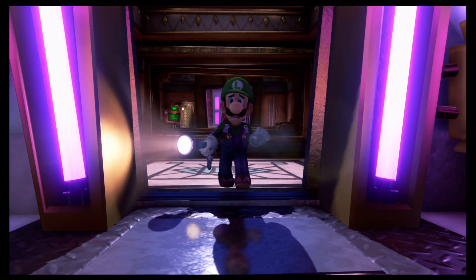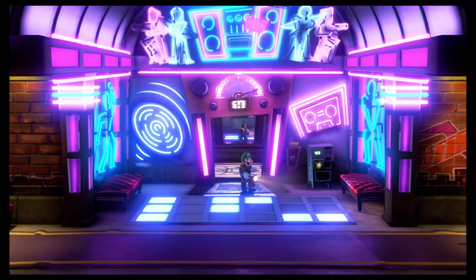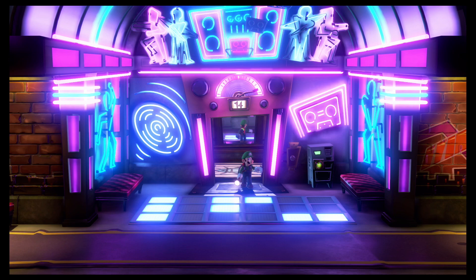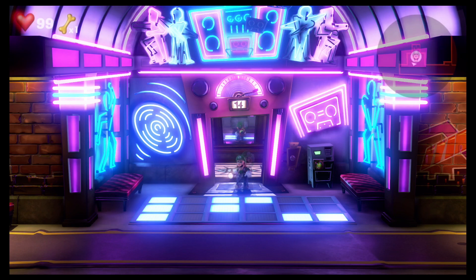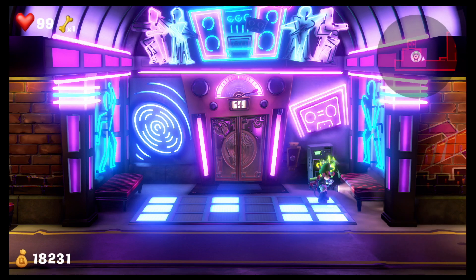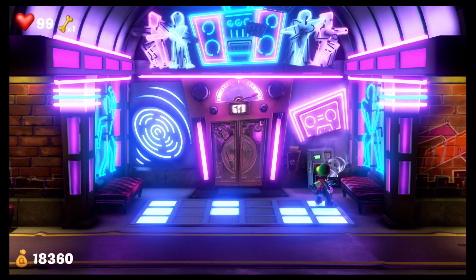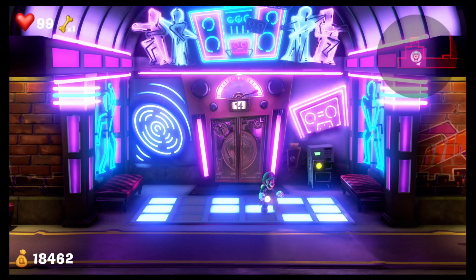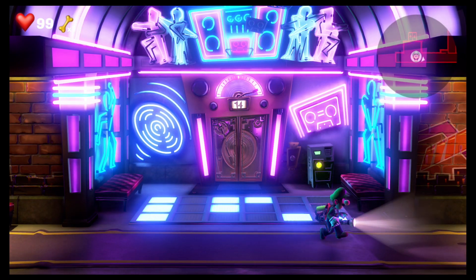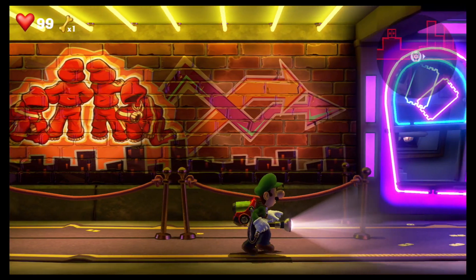Oh, there's a lot of neon in this level. Whoa! Lots of neon. Ha-ha, that's pretty cool. Alright, there's something over here — let's go ahead and flash it. Oh, okay, it's an ATM! I'll take some money out. Thank you! Ha-ha! Let's head down the hall. Oh, there's some cool b-boy graffiti on the wall. Ha-ha, that's pretty sweet.